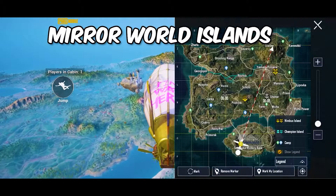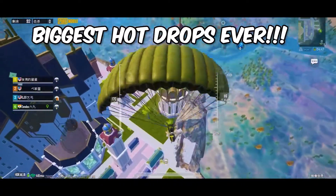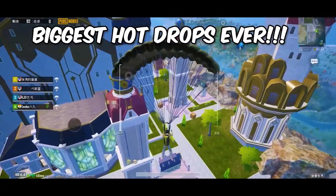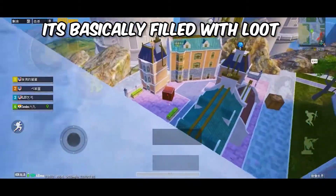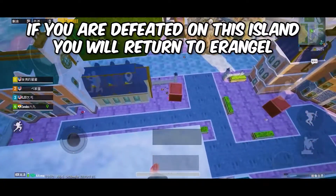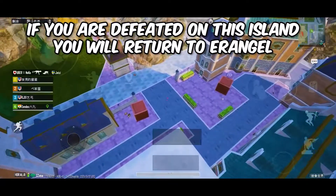Starting off when you're in the plane, you'll see two floating islands which are called Nimbus Island, aka the first Mirror World. These islands are currently the biggest hot drops ever — everyone will land on this island and it's gonna be chaos because you'll find a lot of loot everywhere you go. It's basically filled with extremely high loot. And most importantly, if you die on this island, you'll be sent back to the ground, so you can hot drop here without worrying about starting the match all over again.